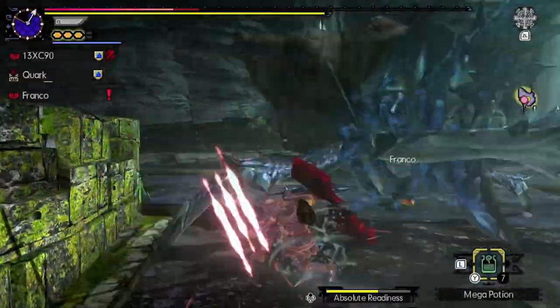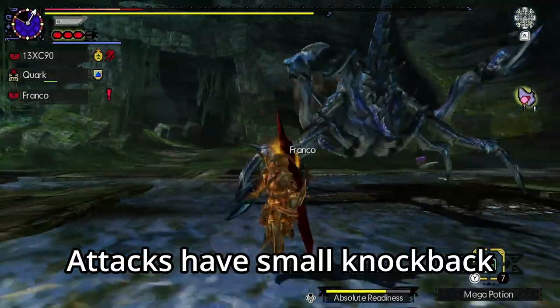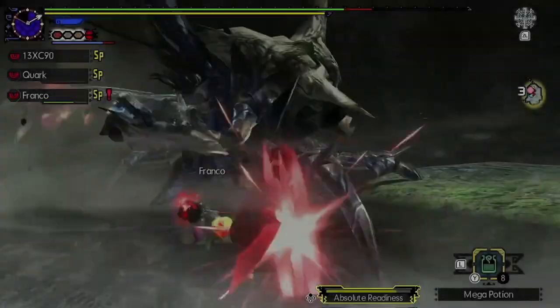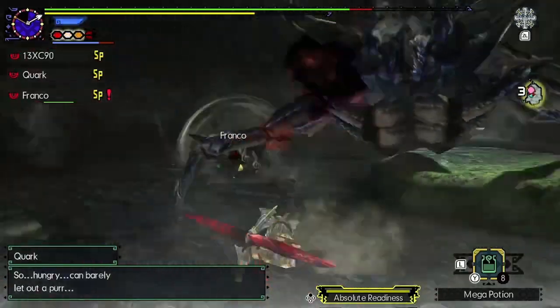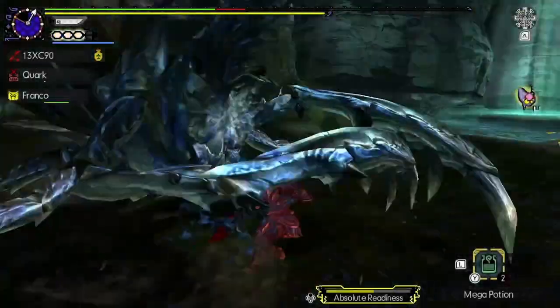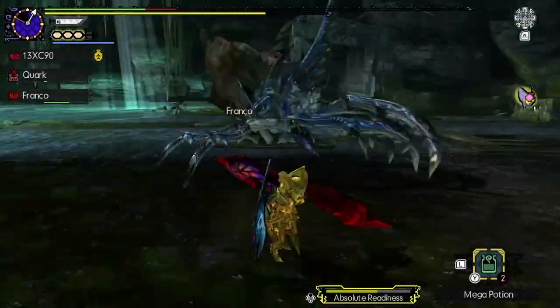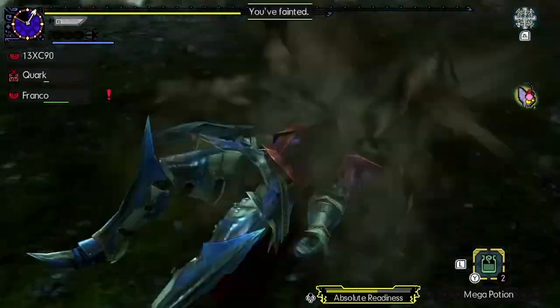Maybe it's due to the rather small size of the Shogun Ceanataur's claws — its attacks don't really cause a lot of knockback to the hunter. Oftentimes, you will get stunlocked on the spot when the monster keeps slashing you again and again, and your HP will be gone in a matter of seconds. Furthermore, as if the speed and long reach of its claws are not deadly enough, it can also easily cause bleeding effects.